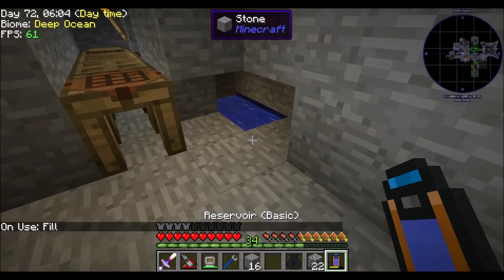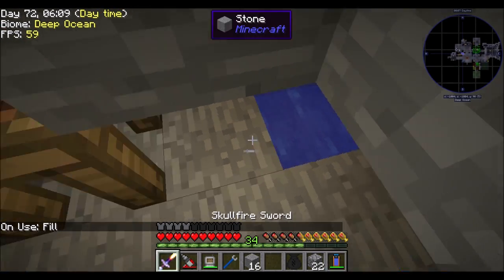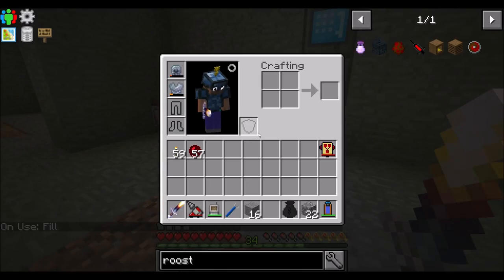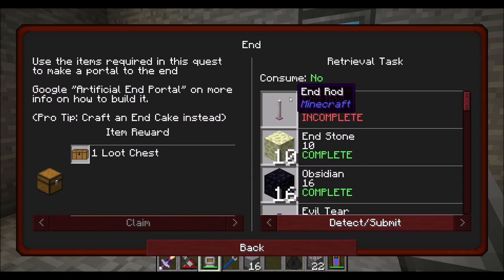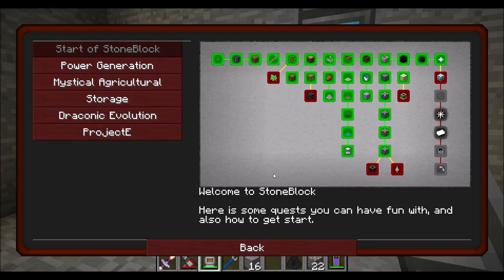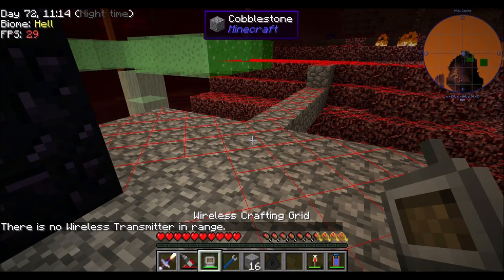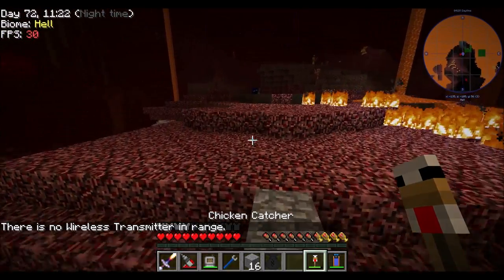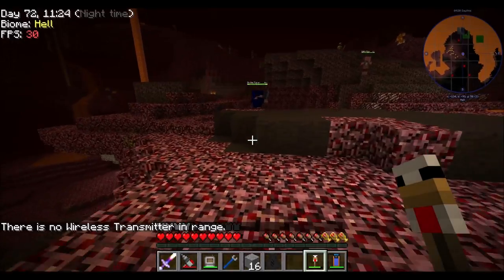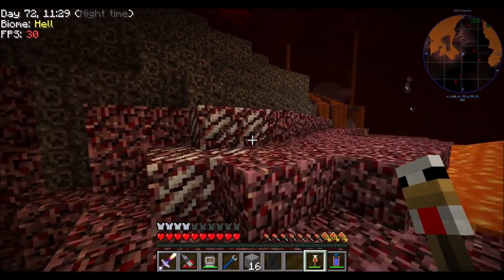I'm going to get more of this mostly for extra utilities power - nothing wrong with that. But I was also considering going to the End and killing the Ender Dragon, and having flight would be nice for that. So right now - lots of power, check. I need to find a quartz chicken, and apparently you find them in the Nether. So let's go on a little Nether adventure where I have almost no armor on me.